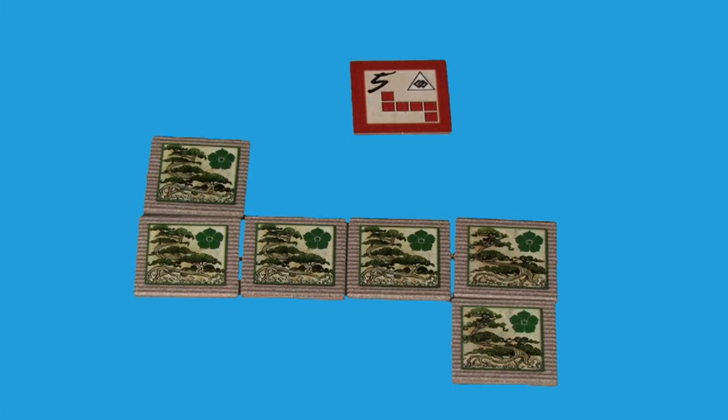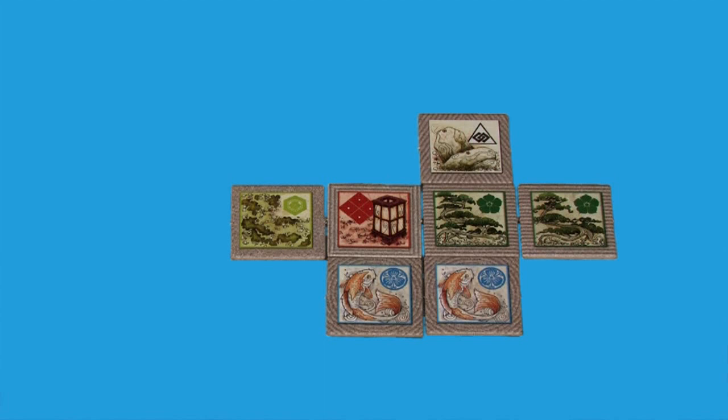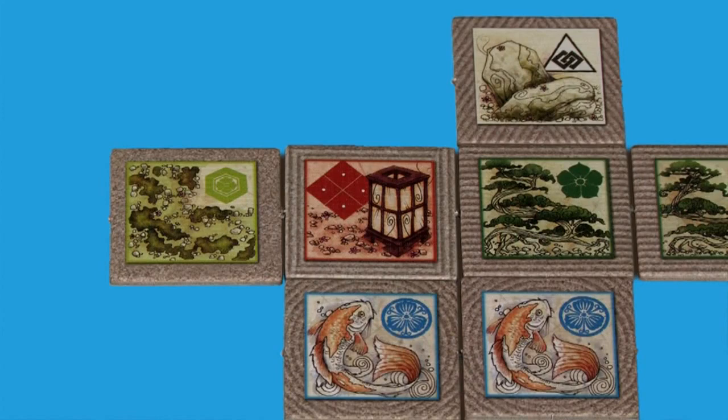The object of the game is to form groups that match your signature pattern. Lantern tiles are wild, meaning they can count as any terrain type. One lantern tile can be part of multiple groups — so this is a group of three trees, this is a group of three ponds, and this is a group of two grasses.